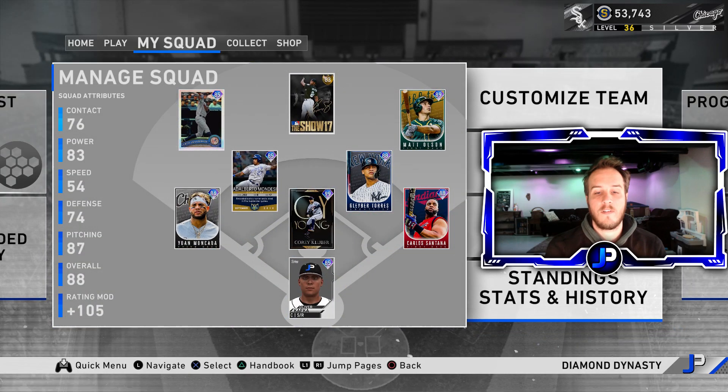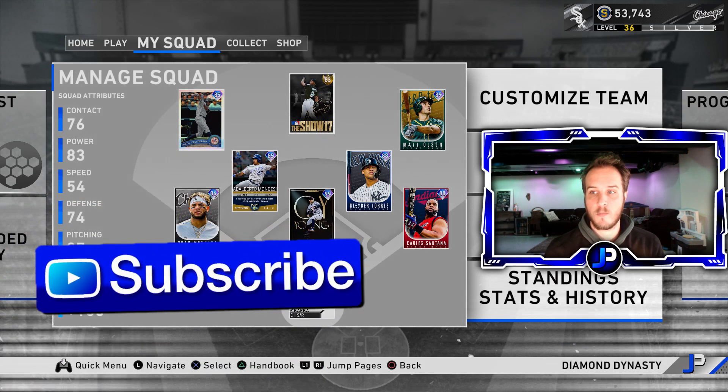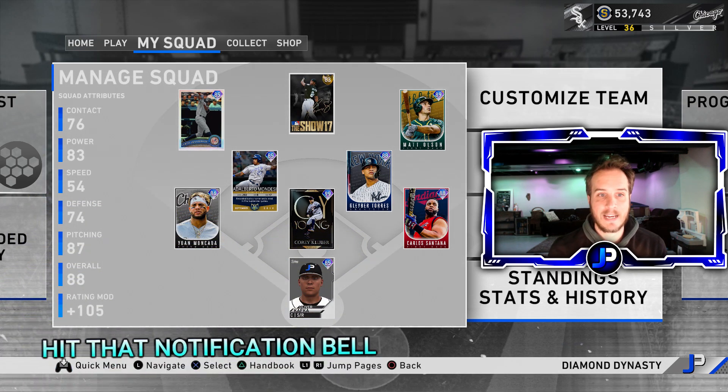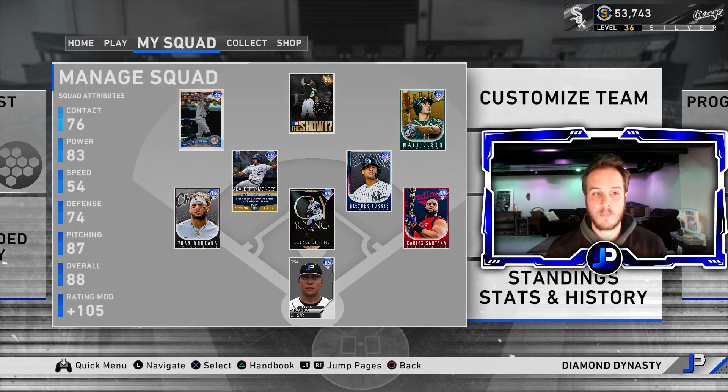What is going on, you guys? This is JPRoGaming with another video. Today we're going to be debuting the 87 overall prospect Forrest Whitley. He can be obtained through the market or through a prospect pack. I ended up winning 90 event games, which is why I got him — I pulled him over Joey Bart, who was the other player in that pack.